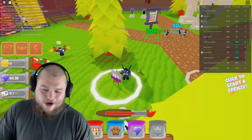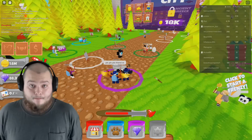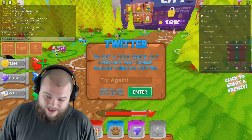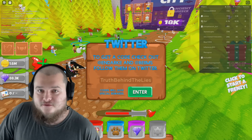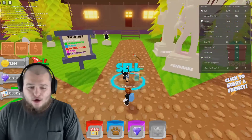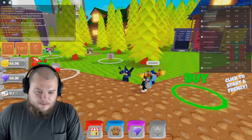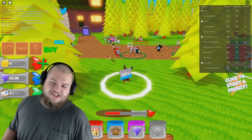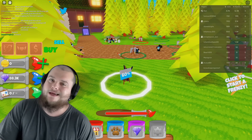I gotta secure my number one position in the entire world. By the way, if you didn't already know, I have my own code in this game — use code 'truthbehindthelies' for free coins to help you out when you start. Those coins are going to be an absolute lifesaver at the beginning. They'll boost you right through that beginning section, because if you've ever played a simulator before, you know the hardest part is at the very beginning when progression is very slow.